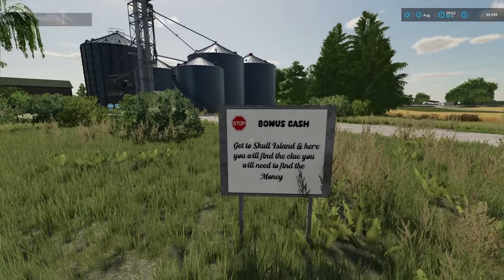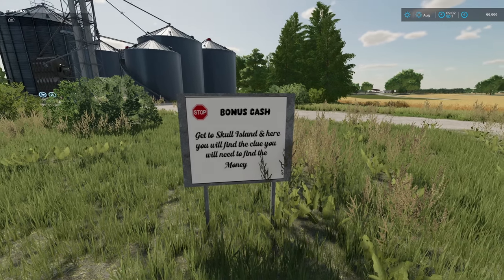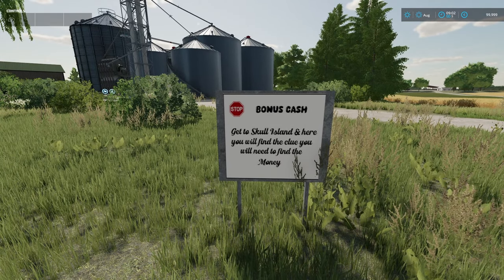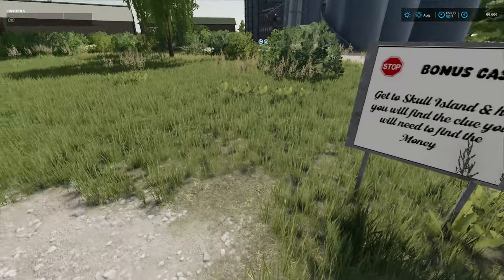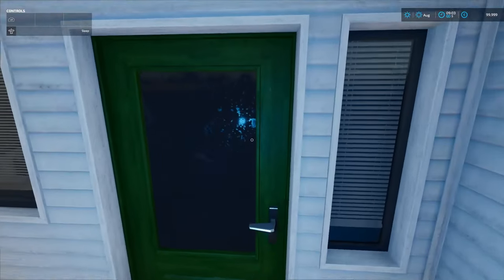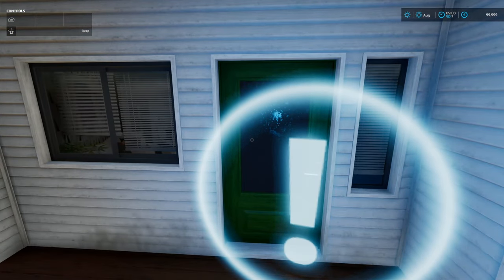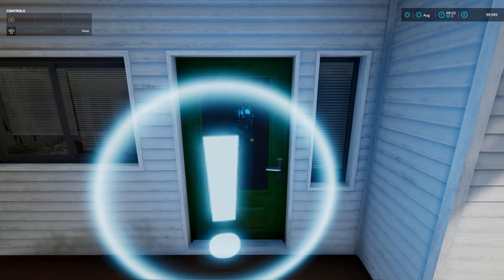And this is what I was talking about - bonus cash! The clue says: get to Skull Island and there you will find the clue you need to find the money. I think we'll do that as a separate little section - we'll go and have a look at Skull Island somewhere along the line.